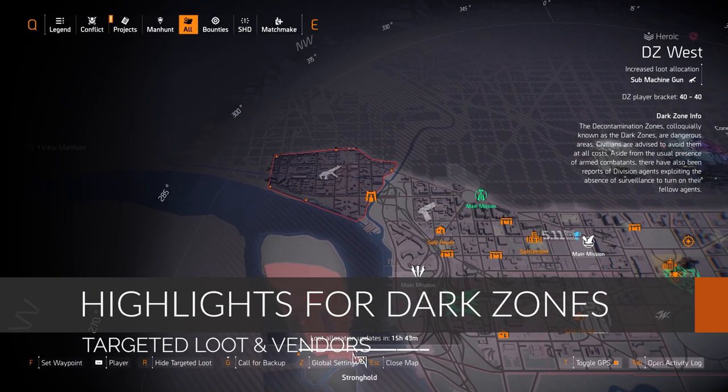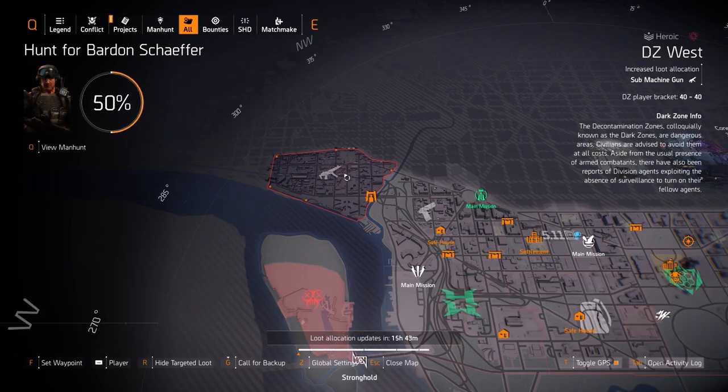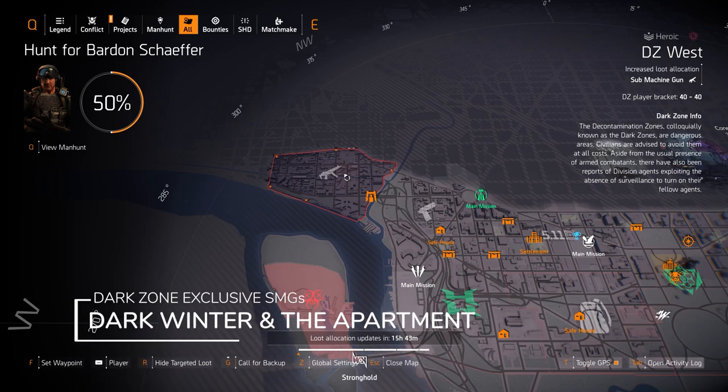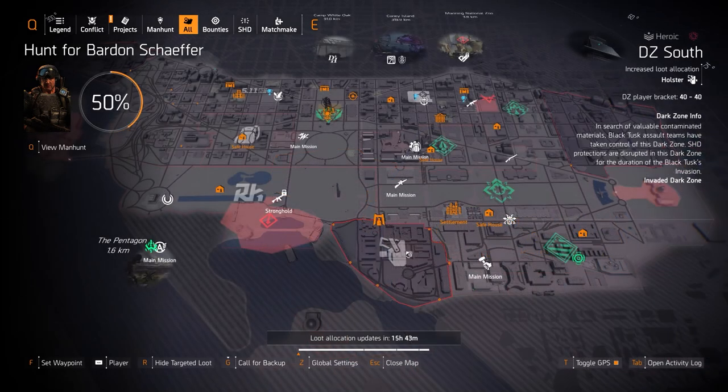We're over here in DZ West — this is something I've been waiting for for a while. Submachine guns are the targeted loot in Dark Zone West. You can get the Dark Winter with Perfect Killer and the Apartment with Perfectly Measured — those are two DZ exclusives. Today is the best day to farm for them. I have so many builds with the Dark Winter and the Apartment; they're amazing SMGs. I would highly recommend farming them today in DZ West.